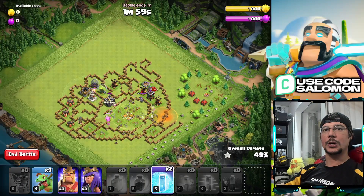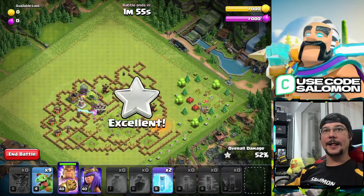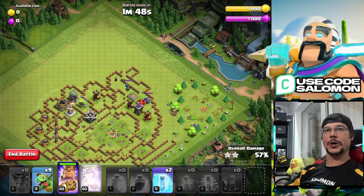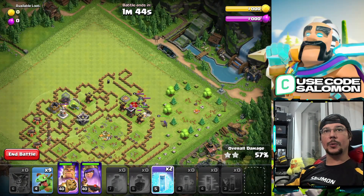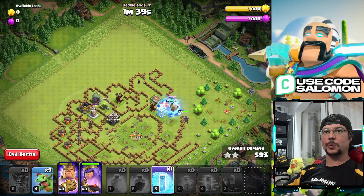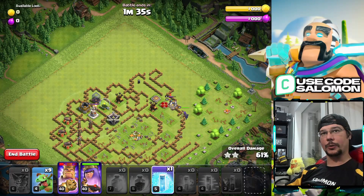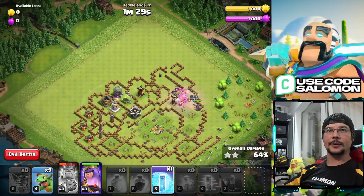We use the Skeleton Spell and Freeze Spell to protect our balloons further, and you can see the core of the base is destroyed. The CC troops are killed with the Poison Spell. We then send our heroes — starting with the King, waiting a moment, then adding the Archer Queen to help kill the enemy heroes. We use one Freeze Spell to freeze both enemy heroes at once, and the King manages to kill them using his ability.